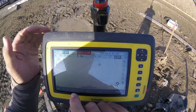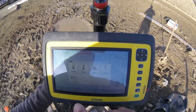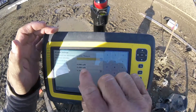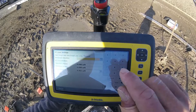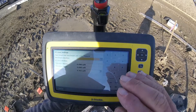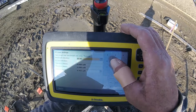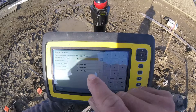All right, for easy level, we're going to press this little button here. We're going to press easy level. Now it says 'place target over benchmark and press measure.' You have benchmark elevation and you have easy level elevation here. In this case, my benchmark elevation is 5045 for finished floor. I'm sitting on finished floor. You can put in whatever you want here, but in this case I'm going to put 5045. That's my finished floor.